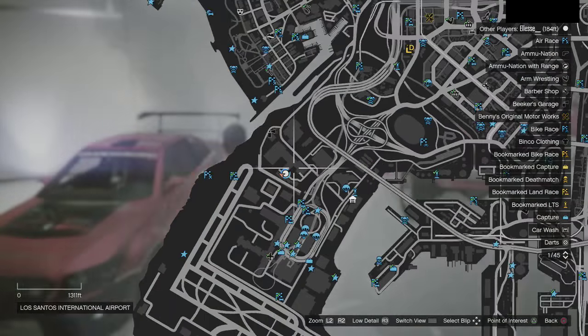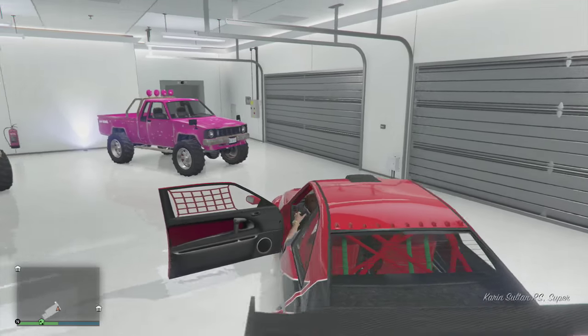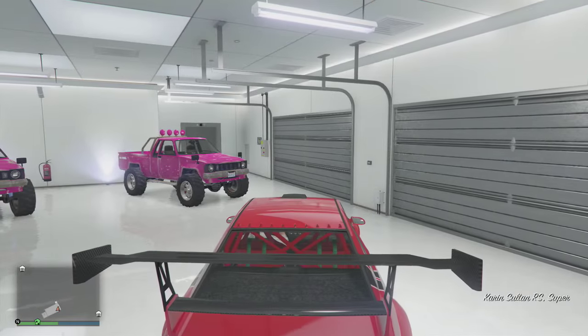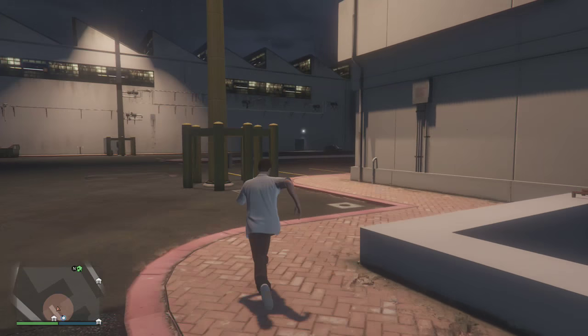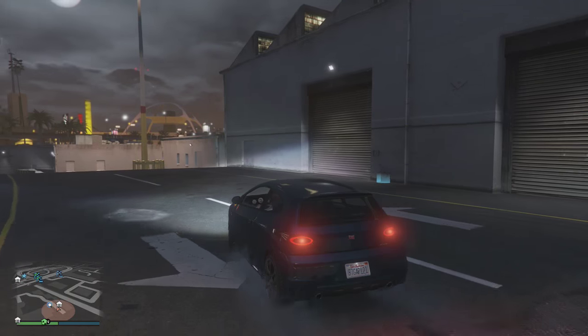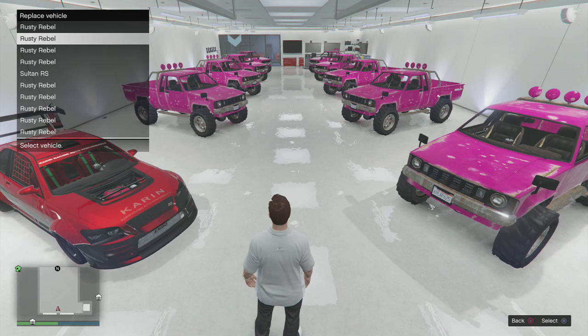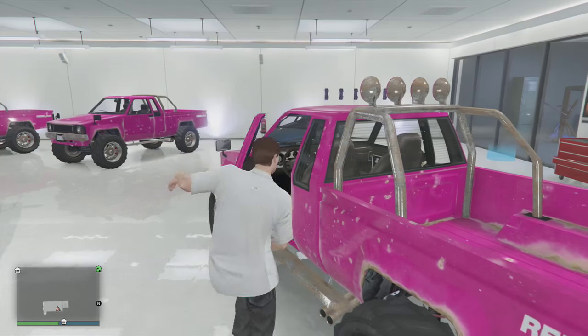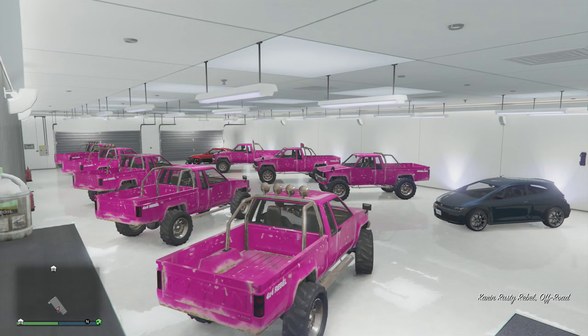Once you've joined the session and your friend is down at your garage, hop into the Sultan and drive it outside. Park the Sultan over there, then go grab a random vehicle to help do this glitch. Once you have a random vehicle, drive up to your garage and replace one of the Rebels — switch the back one — and then get into one of the Rebels you'll be doing the glitch with.